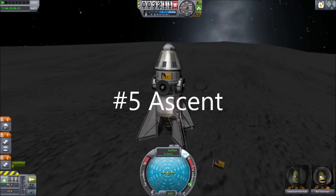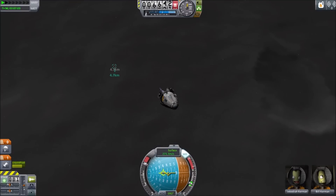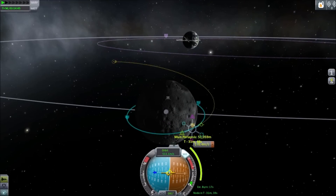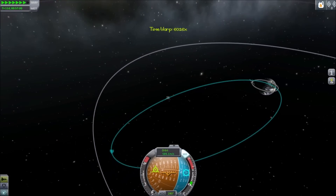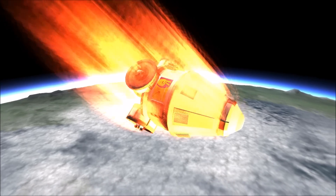Number five: ascent. Fire your rocket motor for ascent just like you would on Kerbin. However, begin your gravity turn almost immediately, flying towards the east. Once you've parked in an orbit, plan a maneuver to speed up. Drag the maneuver node and fine tune it until you get a periapsis that collides with Kerbin. If you don't have quite enough fuel, aerobraking against the atmosphere can slow you down enough to land.